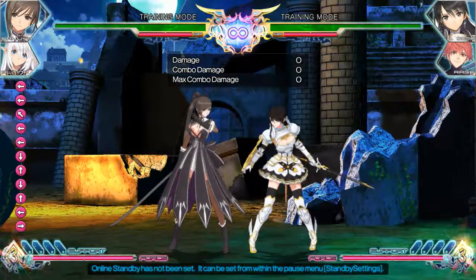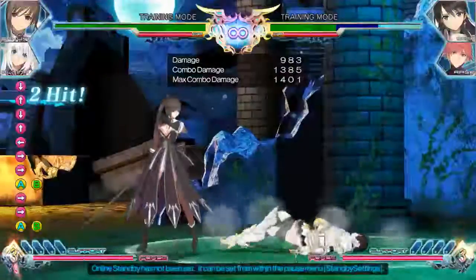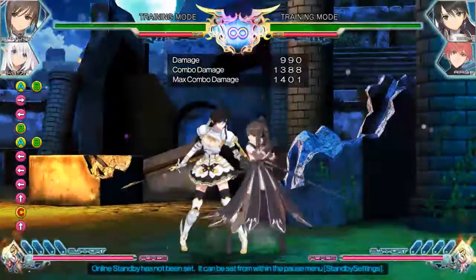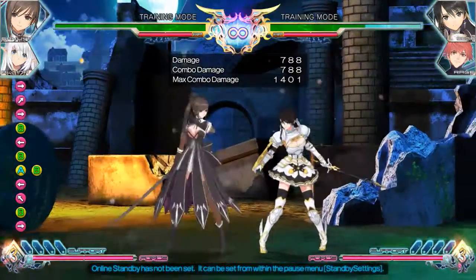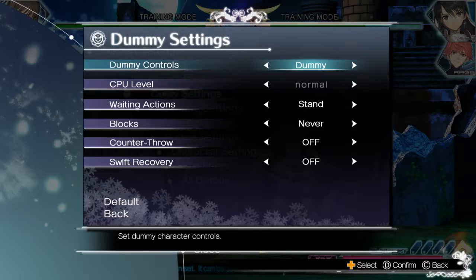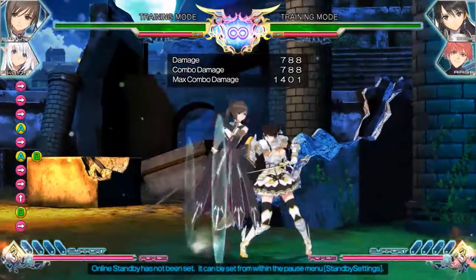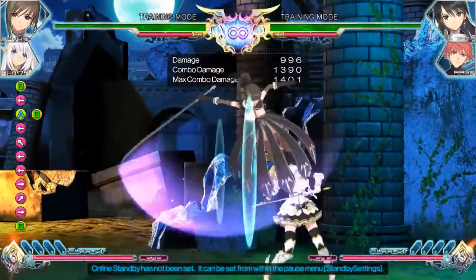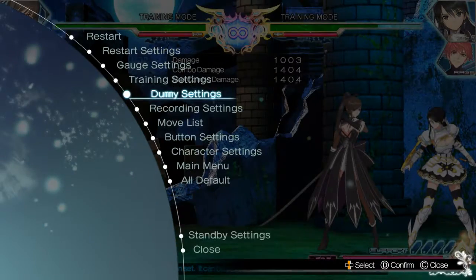Real quick, I want to cover throws. Throws are done by pressing A and B, and you can throw forward and back — nothing weird there. You can't throw if your opponent is in hit stun or block stun. So you don't get any kind of pink throws or gold throws, however you want to describe it.